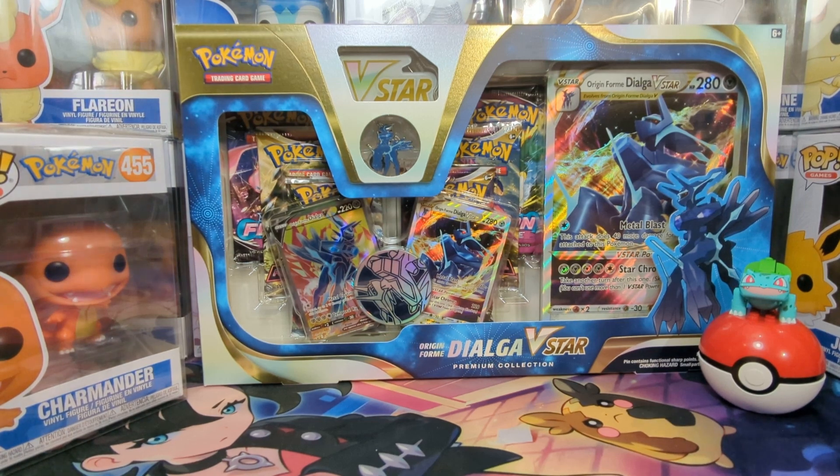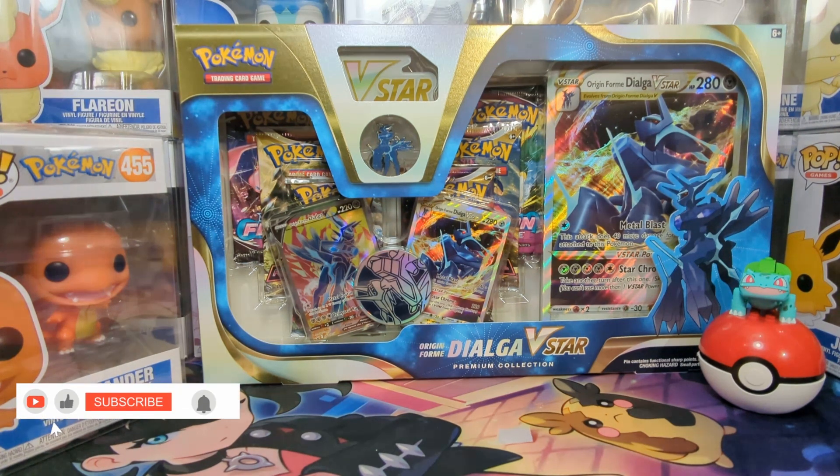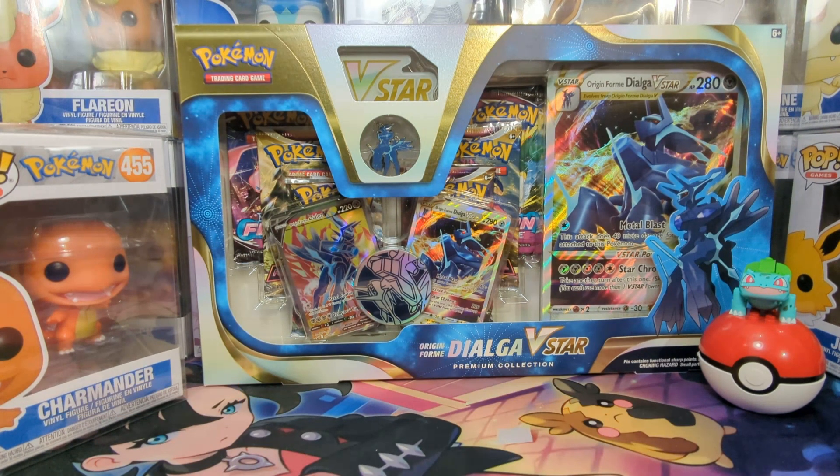Hey, what's going on, guys? Mr. Krinkle here. So we have an Origin Form Dialga V-Star Premium Collection Box that we will be opening today. We found it at Walmart — it was only $30. We had not opened this yet, so we are going to take a look at our promos and then open some packs. Let's get into it.